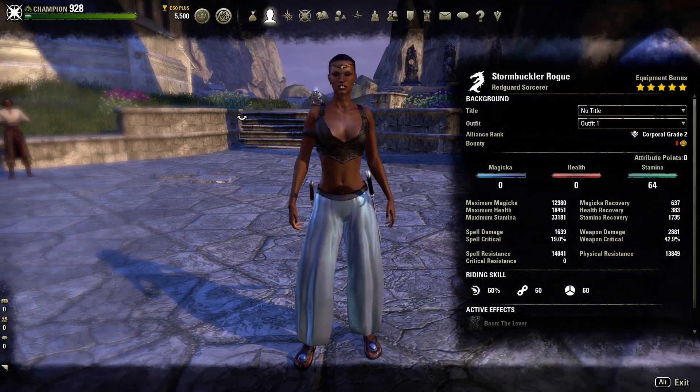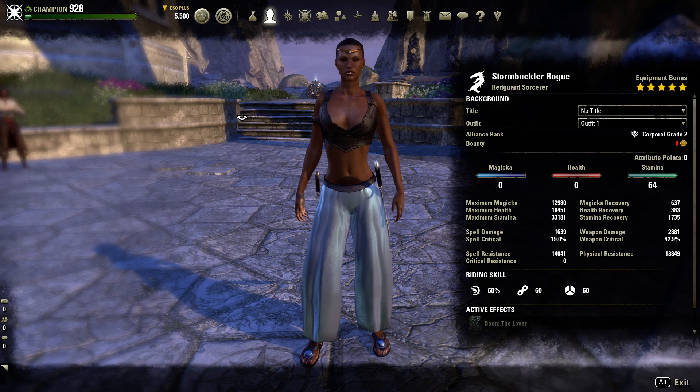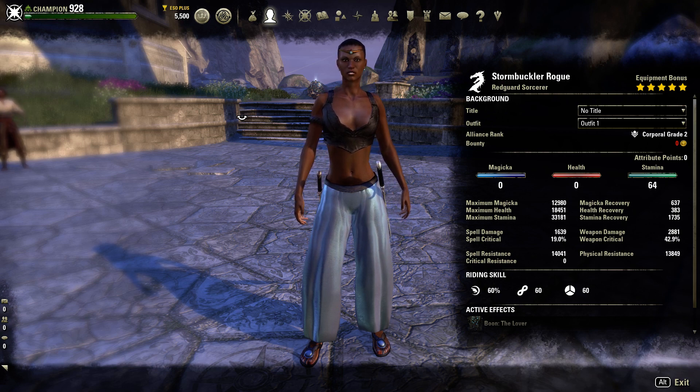Let's talk a little bit about the characters. We are a Stormbuckler Rogue — this is a Red Guard Sorcerer. Any race can play this. I chose the Red Guard because it felt very Arabian Nights kind of theme, and it really fits that sailor type format. If you guys didn't know, Red Guards were actually some of the most renowned sailors of the world before they made their way to the Alik'r Desert in the Daggerfall area, and because of that they have a really unique feel to playing this.